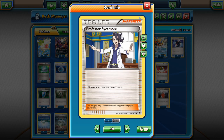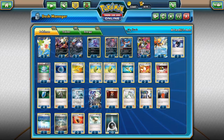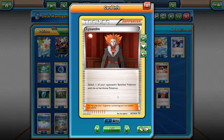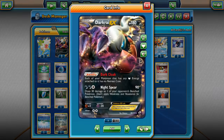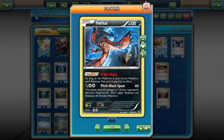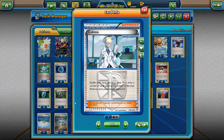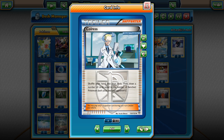For draw support: 3 Sycamores, 1 N, 1 Hex Maniac to deal with decks like Night March and get rid of their DCEs, 1 Lysandre to pull out the Shaymin we softened up with Night Spear or Pitch Black Spear, 1 Ghetsis — a very clutch card, mainly at the start of games if your opponent has a handful of item cards. There's also 1 Colress, which is useful against mirror matches since we and many expanded decks fill up the bench quite a bit.